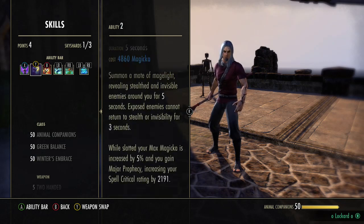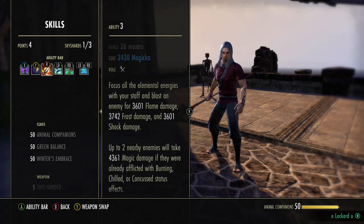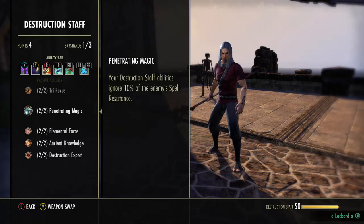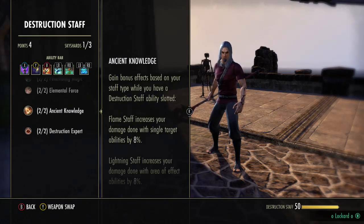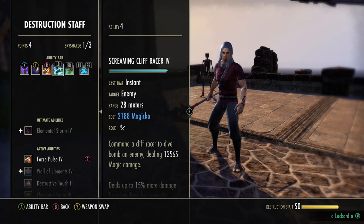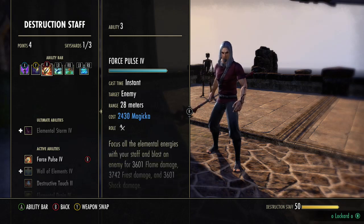We have Inner Light primarily for the crit — the max Mag is nice as well. We have Force Pulse. We need an ability from the Destruction Staff skill line to get our passive Ancient Knowledge. Flame Staff increases single target damage by 8%. It's also a really good finisher, kind of like an execute, because a lot of times you'll find your opponent super low and you can't spam a Cliff Racer or Deep Fissure to kill him, since both of those are delayed abilities. So you need something that's instant.